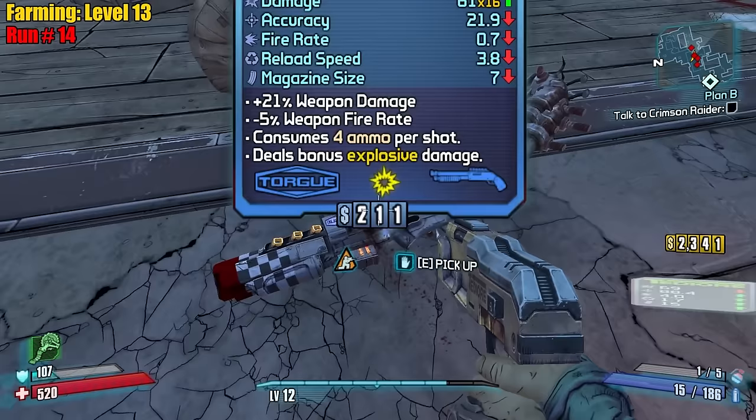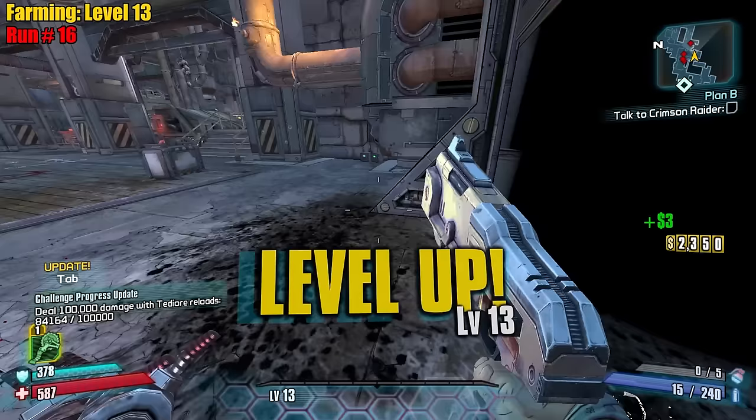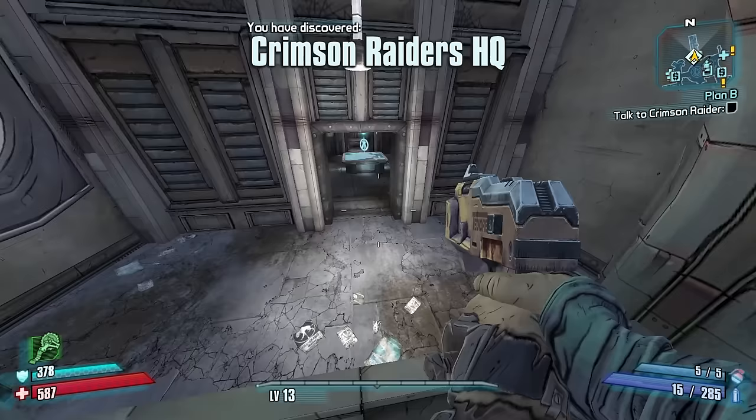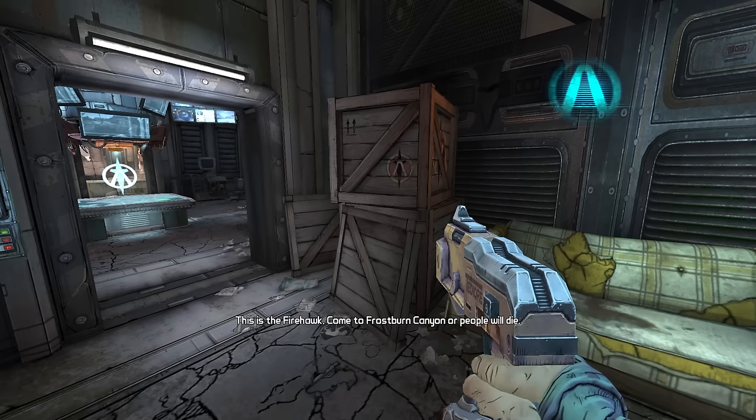Level up - one more to go. Level up - we're done, let's get out of here. Like, who would imagine that Tediore grenades would be the carry? That's wild. You can't actually go up there until you turn in the mission, actually. And off to Frostburn Canyon - let's go.